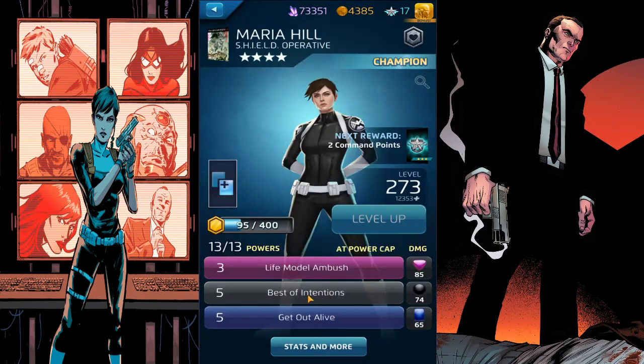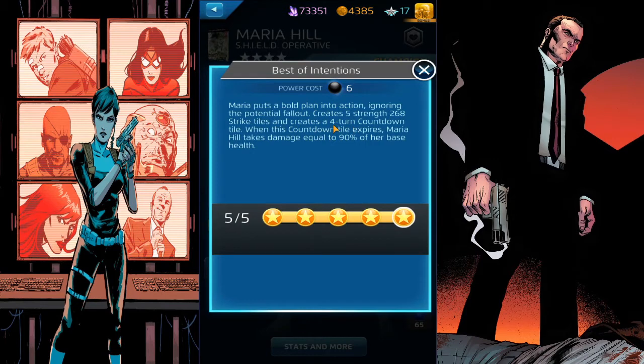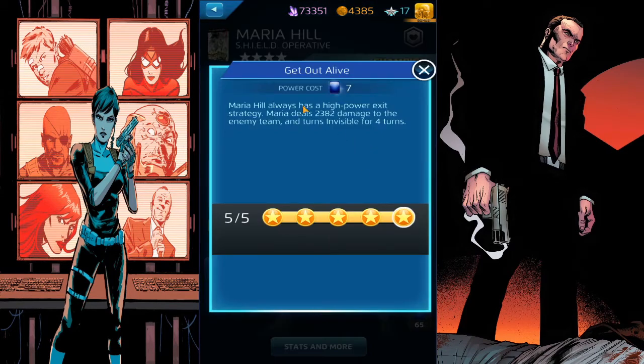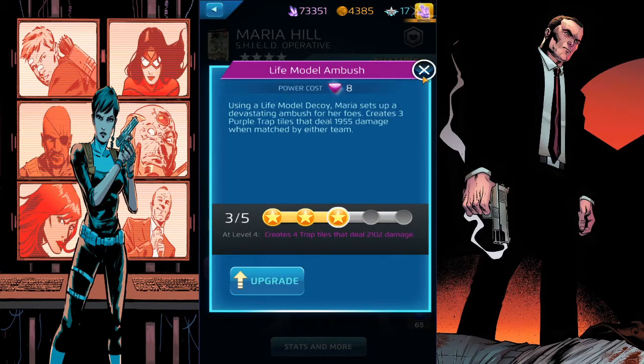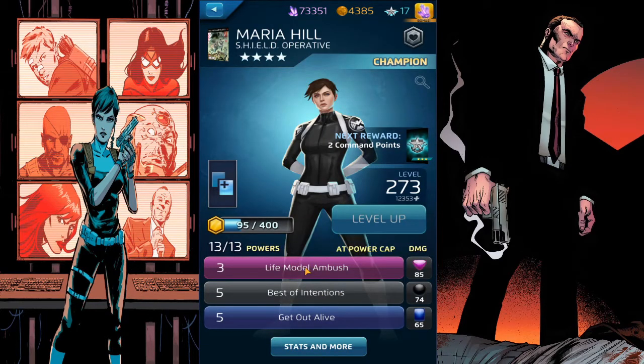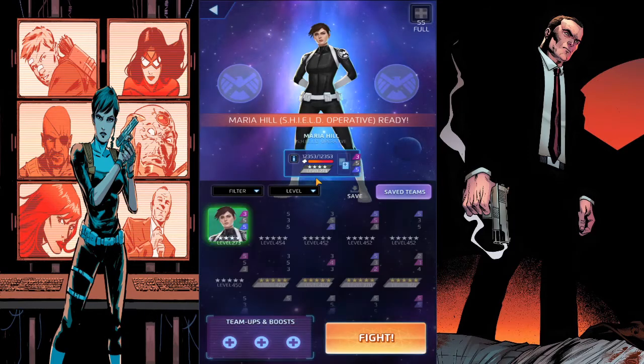What you want to do is: have Get Out Alive ready, activate Best of Intentions, then wait - if you can match away the countdown tile that's great, but ideally wait an extra turn for it to go to three or even two, then use Get Out Alive. That way you have the full four turns of invisibility and don't have to worry about getting damage dealt to yourself.